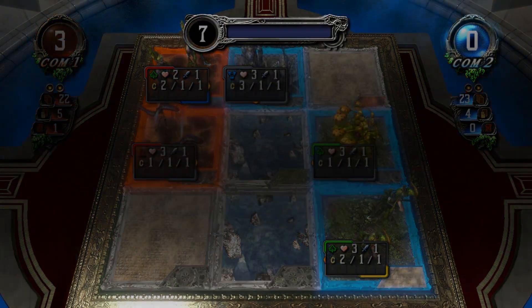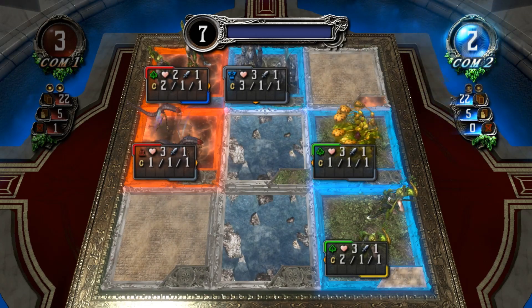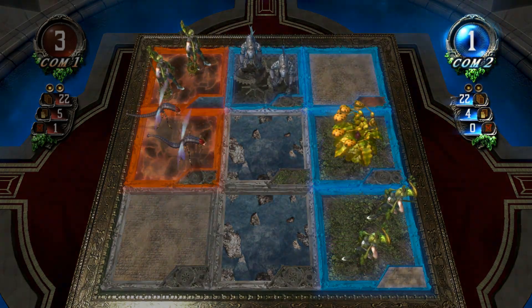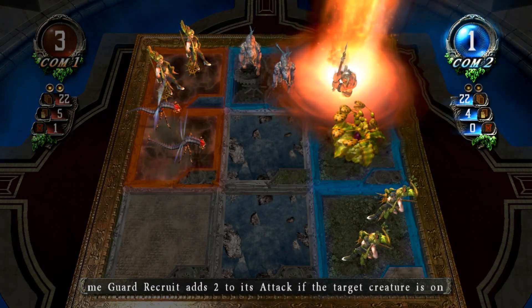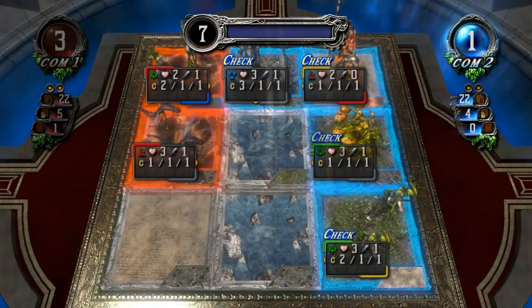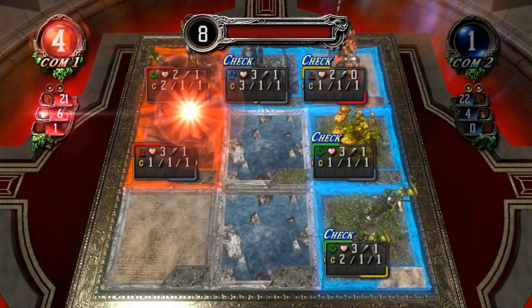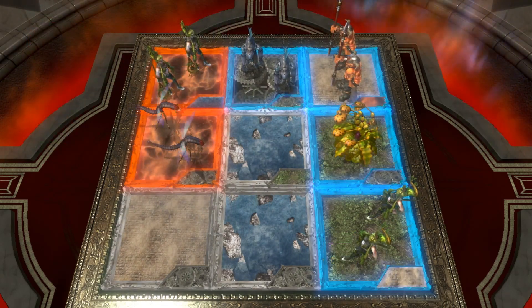Though its targets are still... Draw card. Got the health benefit of being on a wood field. Mana release, summon. Flame Guard Recruit, Flame Guard Recruit. Check. Computer one — a pretty solid line, making you come and attack it. Mana release, attack.